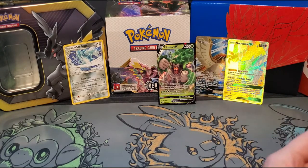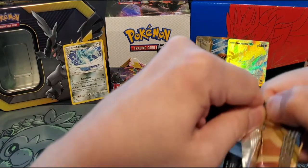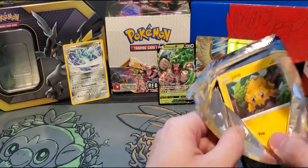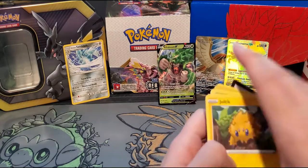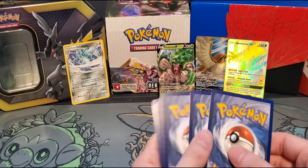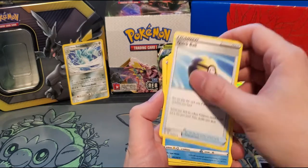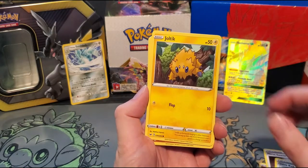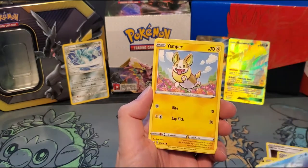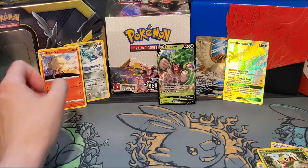And now we're on to our Sword and Shield packs. I still haven't gotten too many V cards from here, so hopefully we will get a decent amount. Here is our code card — apologies for fumbling today. We've got a Fighting Energy, Metal Saucer, Quick Ball, Mantine, Joltik, Silicobra, Blipbug, Goldeen, Yamper, a Reverse Holo Grookey, and a Ninetales.